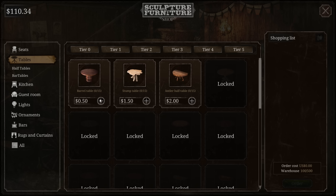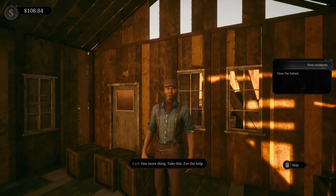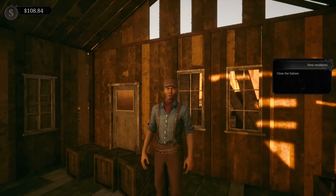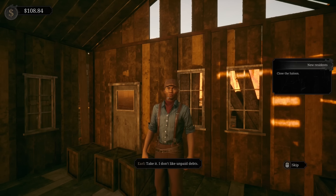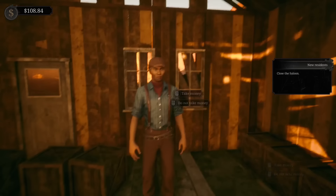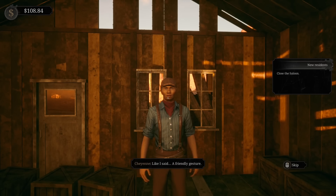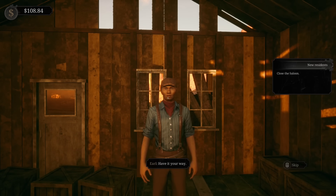One more thing - take this, for the help. 'I told you.' 'Take it - I don't like unpaid debts.' Like I said, a friendly gesture. Have it your way.